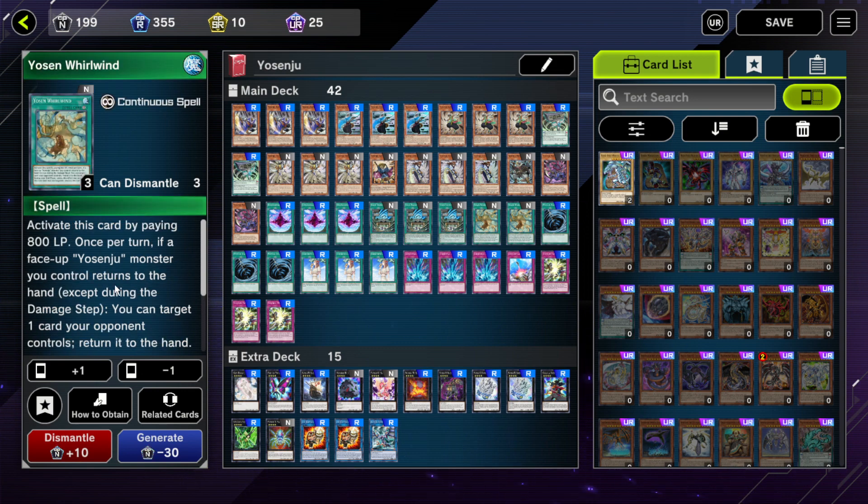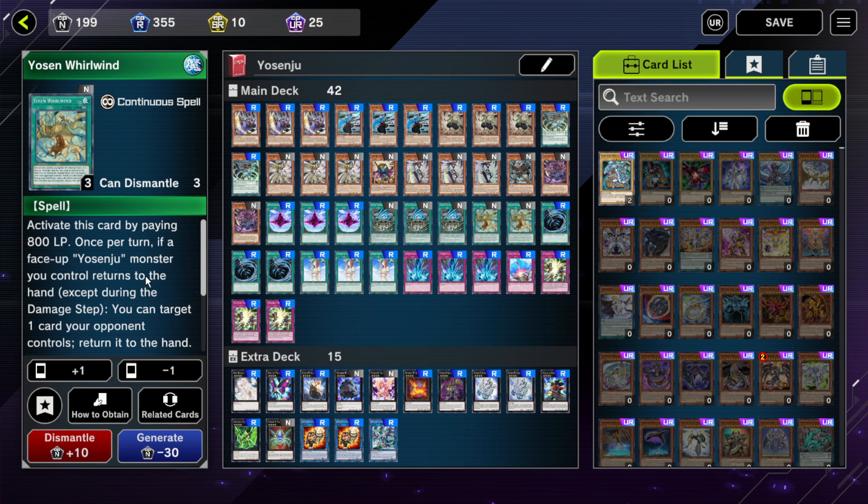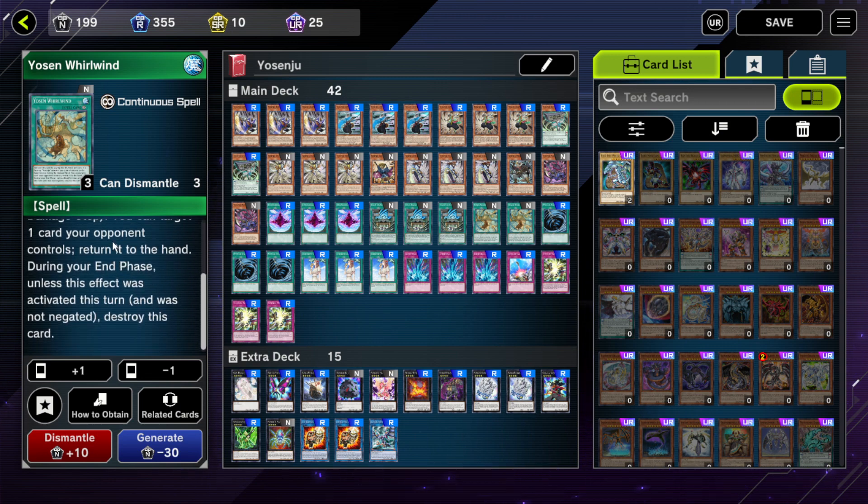Then we've got two Whirlwind. Whirlwind is another trap — it's not a Yosenju card, which is important, so you can't search it off a lot of the effects. But you pay 800 life points to play it, and then if you control a Yosenju and it returns to the hand — mainly in the end step — you can return any of your opponent's cards to the hand. Depending on what it is, it's probably an extra monster so they can't replay it afterwards.